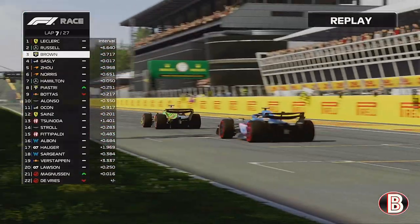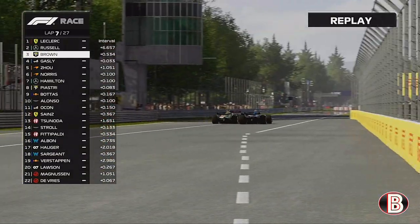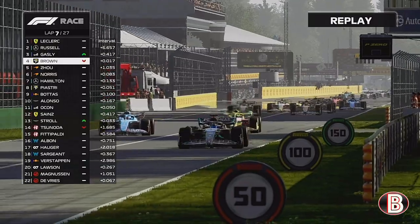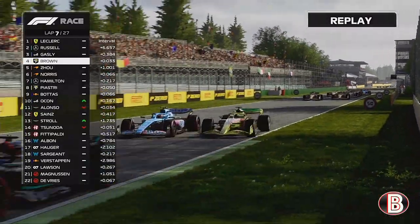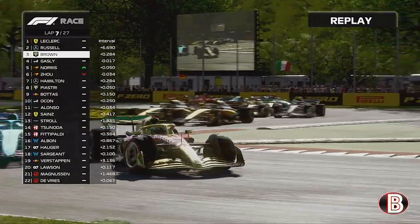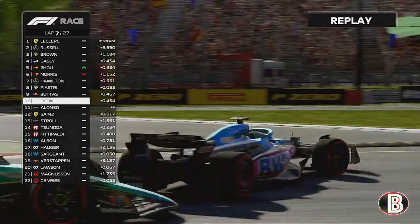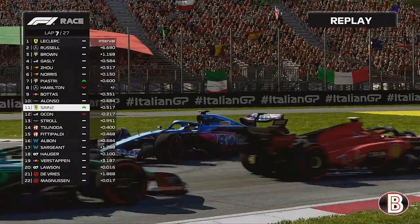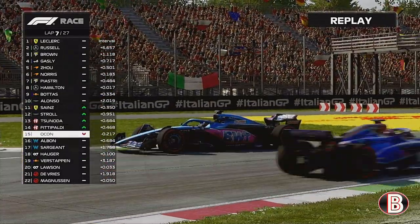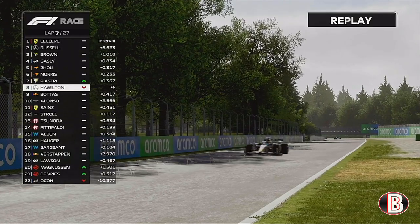George is now up the road, and Gasly sees a chance to re-overtake us. He goes up the inside but we hold around the outside and get away. Then Esteban Ocon in the other Alpine, who was having a good race, is now facing the wrong way at turn one.